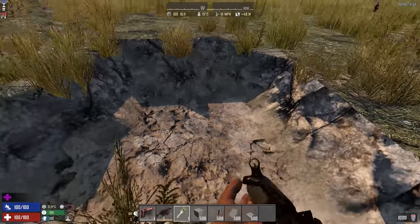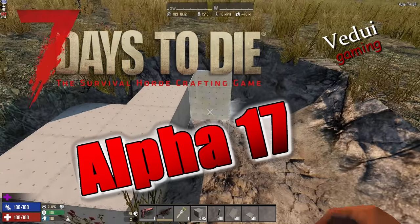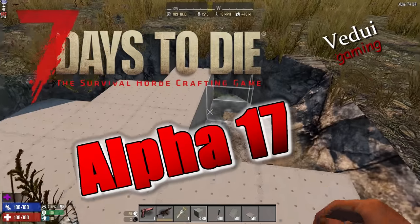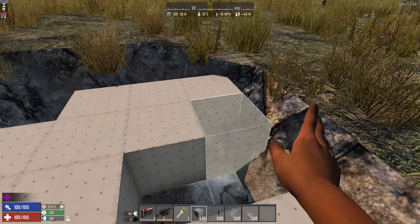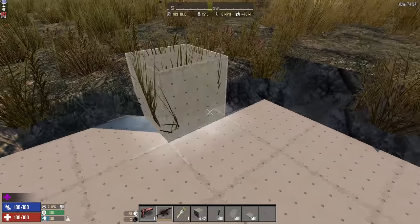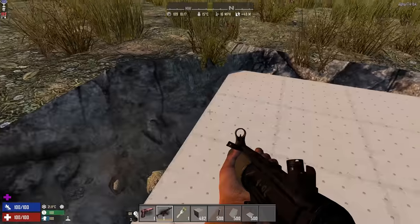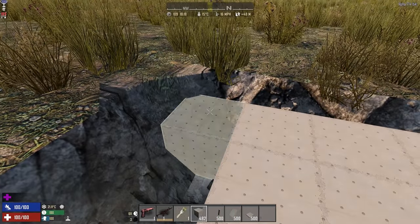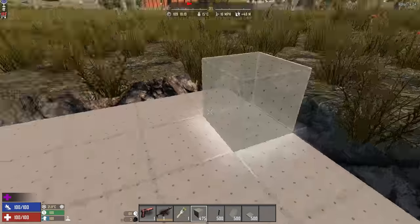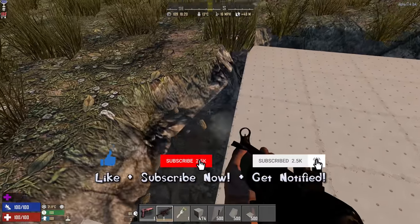Welcome to a new Alpha 17.4 7 Days to Die build video. Today we're going to look at Screamer Farming. I previously made a couple of corridors that allow you to farm some experience, but they were just basic concepts. I didn't expand them or make them work well in any particular situation. So I thought, let me make one that would work pretty well for Screamer Horde Farming.